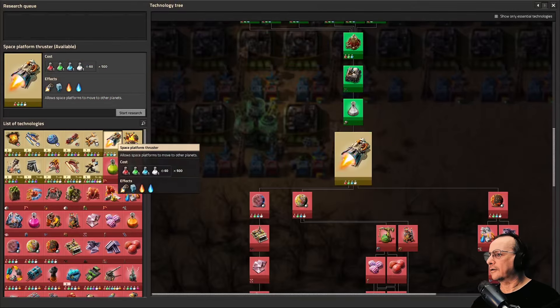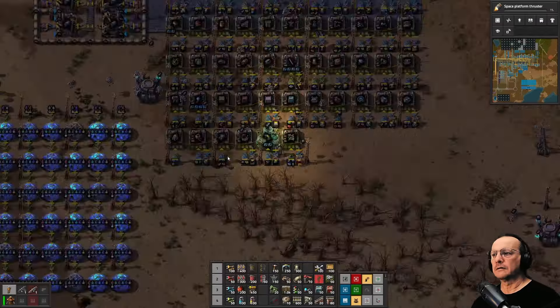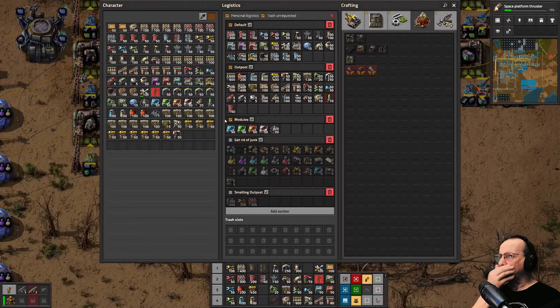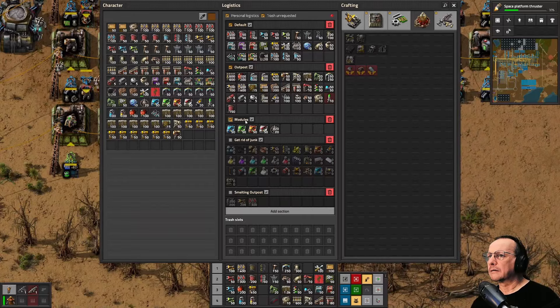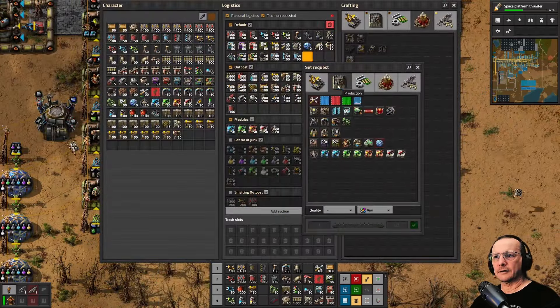I'm going to start the Space Platform Thruster Technology because we'll be doing that soon. I want to get that going. I'm currently set up for outpost building, but I also want to be able to set up — I should probably put beacons in my regular requests.